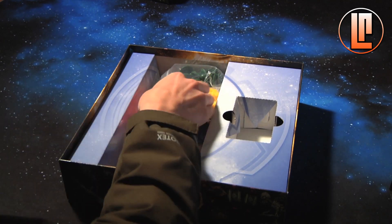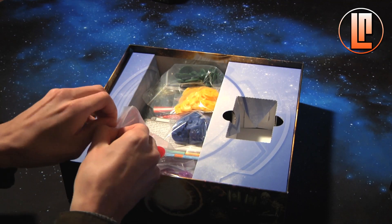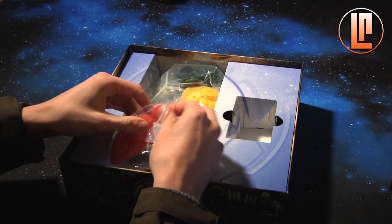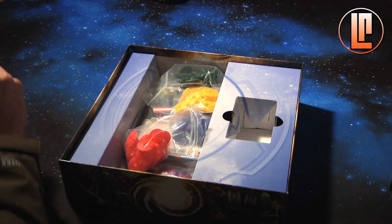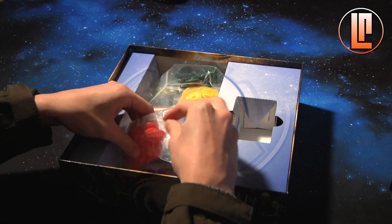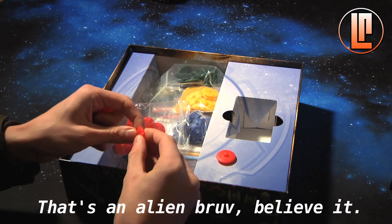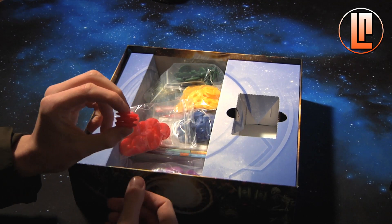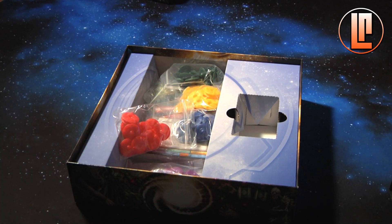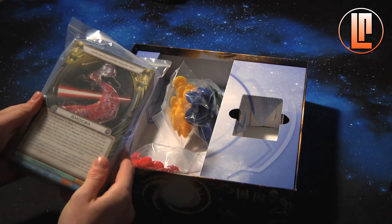Here we have baggies full of the alien ships. They're kind of these classic saucer-looking ones - here's the red player's set. They're shaped in such a way that they all stack on each other, really cool with a nice bit of detail. The colonies also all stack on each other, making it really easy to keep them all together.